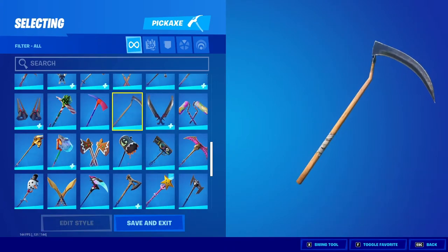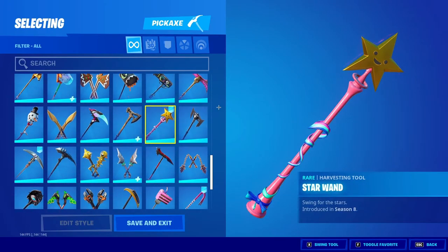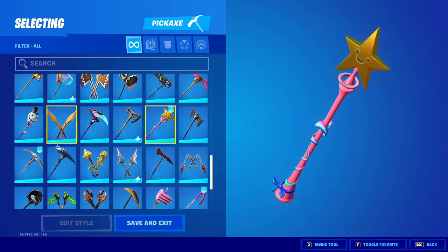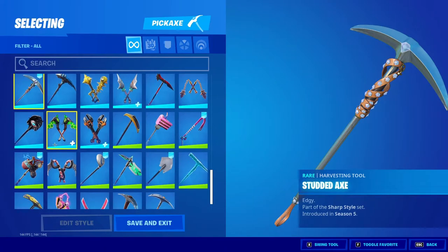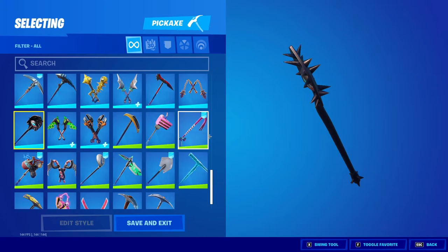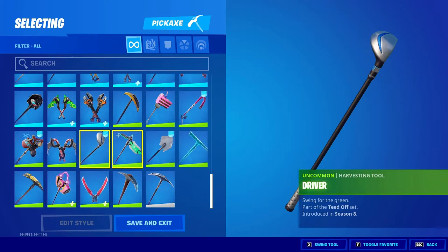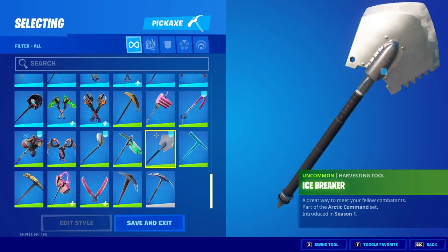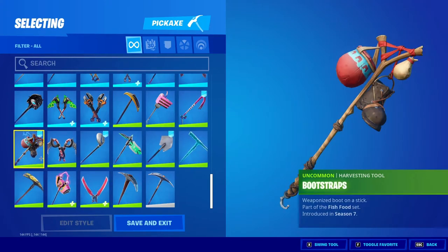The Reaper — OG pickaxe. You guys all know the Star Wand pickaxe. We have the Studded Axe. Bold Bar. Driver. Icebreaker. The Lucky pickaxe and the Boot Traps.